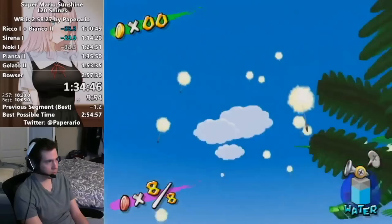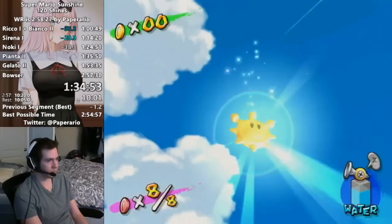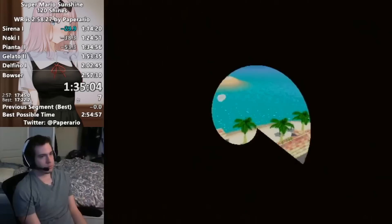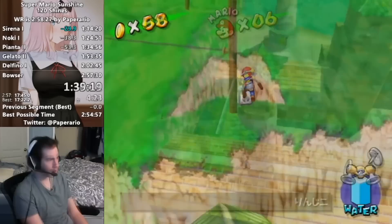Here we have Paperario's speedrun of Super Mario Sunshine, the 120 Shines category. This run is quite legendary since it was the first sub 2 hour and 58 minute run, and he's been grinding down the category even further, with his current PB/world record clocking in at 2 hours, 56 minutes, and 42 seconds. This run had a really good early game, and he was ahead of a mid 2:57 pace by nearly a minute. The record at the time was a mid 2:58, so if he played consistently, a 2:56 would have been achievable — skipping 2:57 entirely.